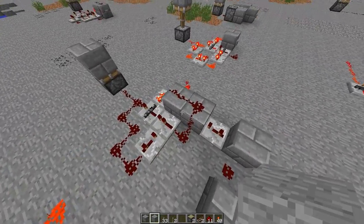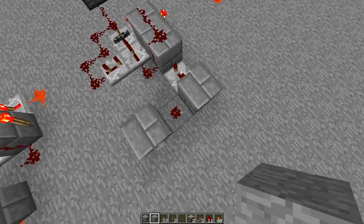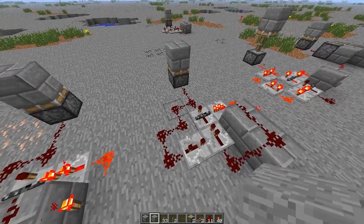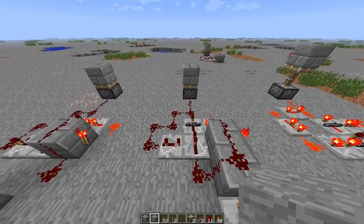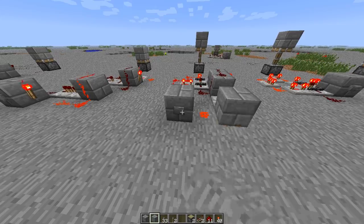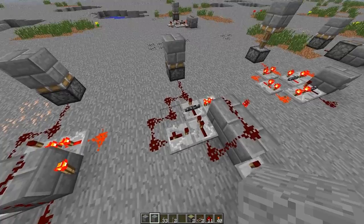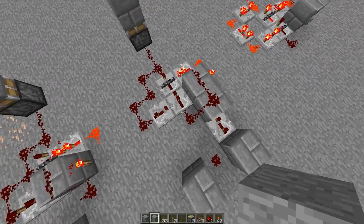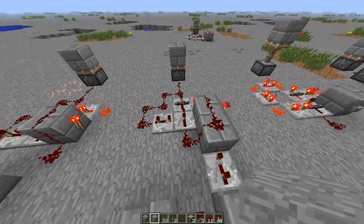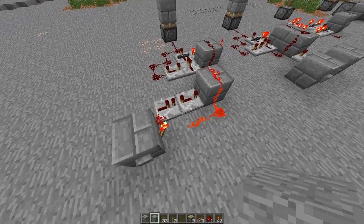We need a delay of one second. If the signal triggering the whole thing is shorter than one second — precisely, we have a tick of three over here — then we need fewer repeaters when bringing back the signal from the output. On the downside, this is a little slower than the first one, and you don't actually save on resources since you need a repeater and a piston for the monostable circuit.